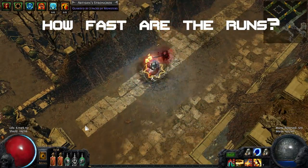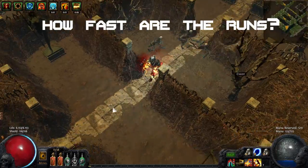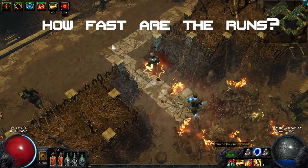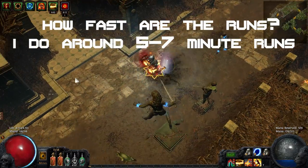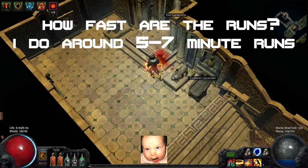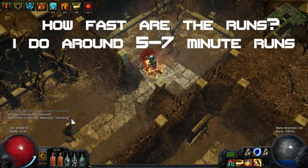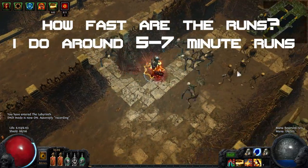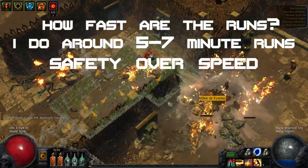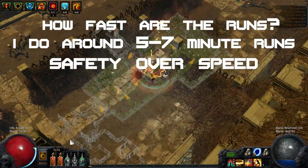But how fast does this build run the labyrinth? How fast you run the traps, how well you memorize the layouts and optimize your path is solely on you. How fast does this build kill? Not very fast. But the goal of this build was to make it foolproof to farm the labyrinth, as I play hardcore and my skills are pretty limited. Considering I did not die in all those runs I did in the Merciless Labyrinth, I see this build as a success. You can start running Merciless Labyrinth like this at around level 80.